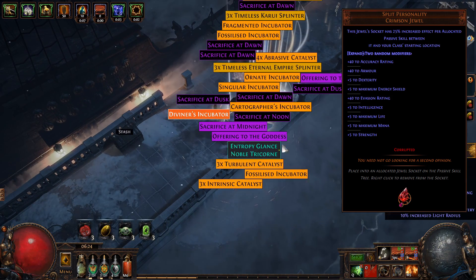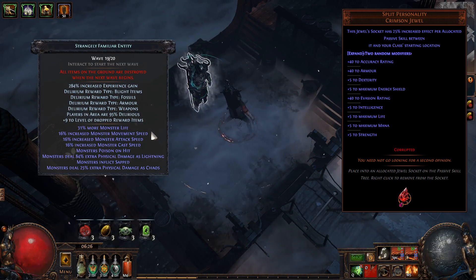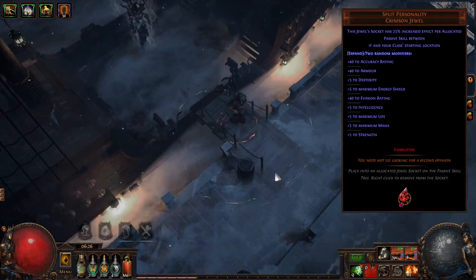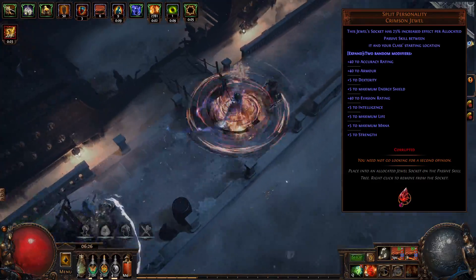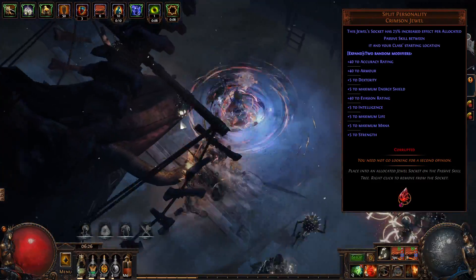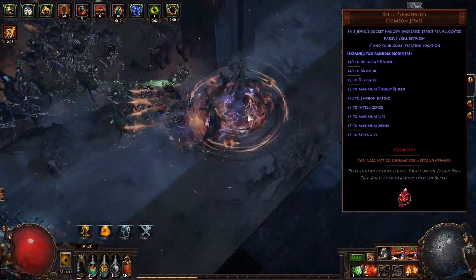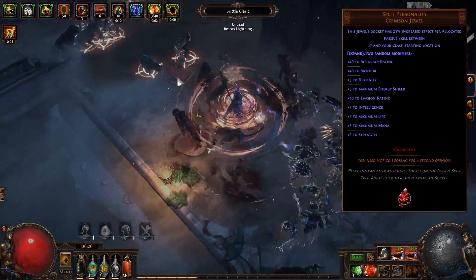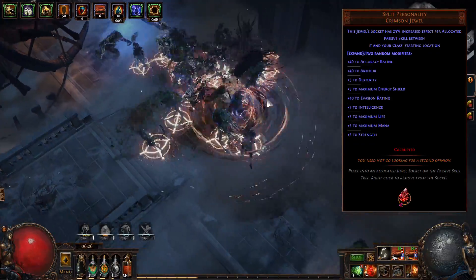I picked the ones that are actually cheap. They used to be 5 chaos, the ones that I wanted, when I first saw them. And I was an idiot not to buy them — I should've bought them. But I wanted to get something else at the time; I think I wanted to get the chest Wild Wrap with 6-link.